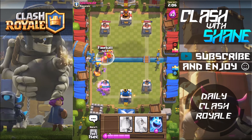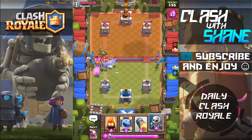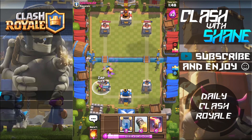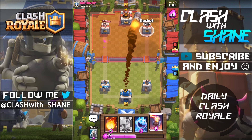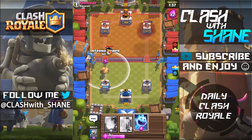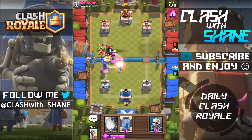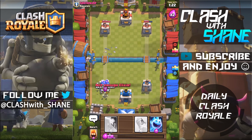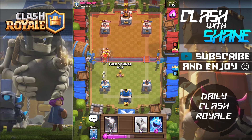We'll zap these goblins, fireball this mortar plus the barbarians. I'm not too sure why he zapped that inferno — you don't want to zap when it's already targeted onto weak troops. Let's ice spirit right here, boom, and skeletons to distract, then fire spirits again. He's cycling pretty quick here guys. Let's go ahead and shoot a rocket right there. Then inferno this, ice spirit up here, fire spirits right here — boom, and we'll fireball this mortar for safe measure. Skeletons here. We're doing okay, I think we can cycle to another rocket in a second.